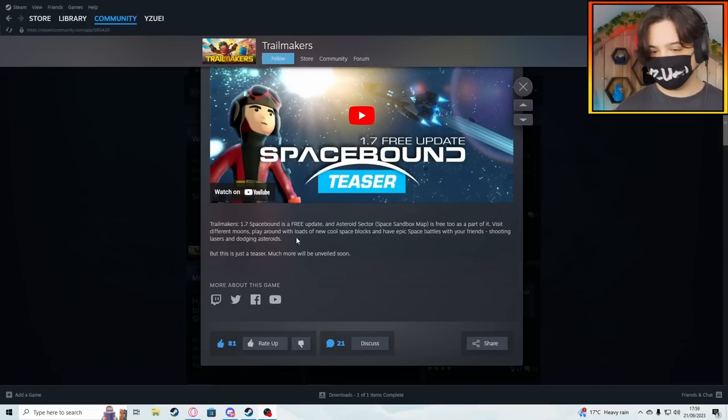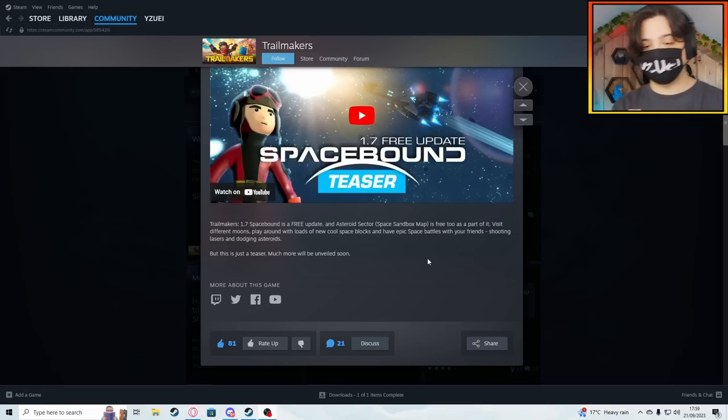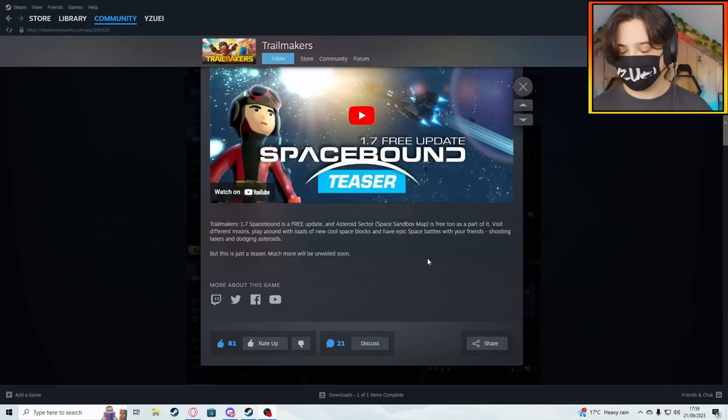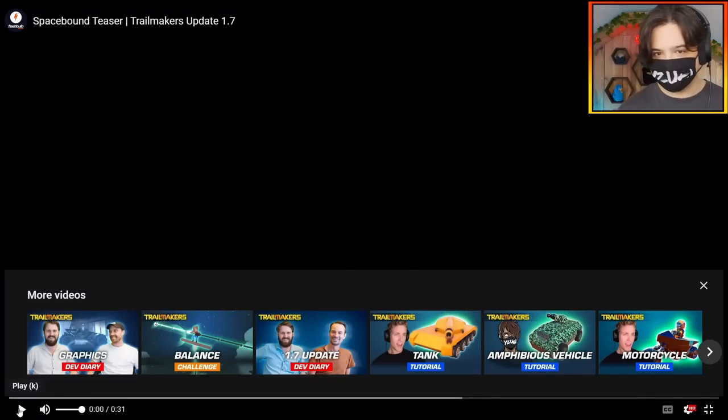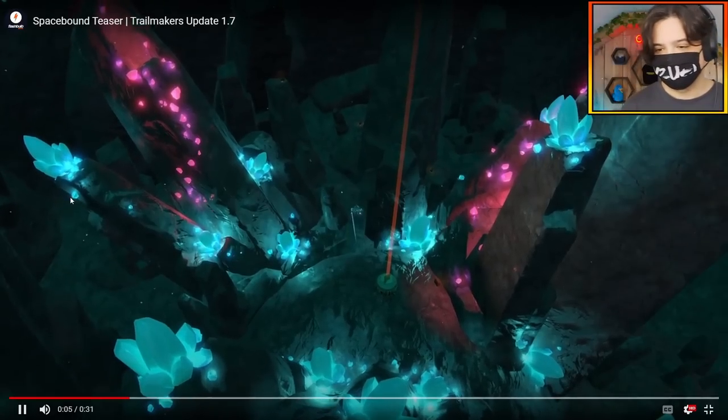Let's just have a little read of the description here. Trailmakers 1.7 Space Bound is a free update featuring an asteroid sector space sandbox map — so we're getting a whole new map, guys, and it's free. Visit different moons, play around with loads of new cool space blocks, and have some epic space battles with your friends, shooting lasers and dodging asteroids. So we're getting lasers, new blocks, moons, asteroids — you can travel from this new map to different planets and moons. It's going to be wild.